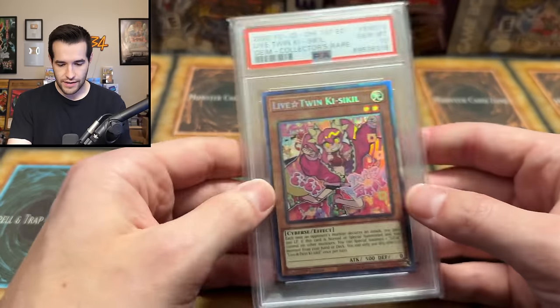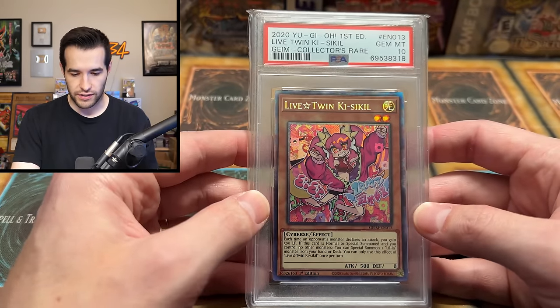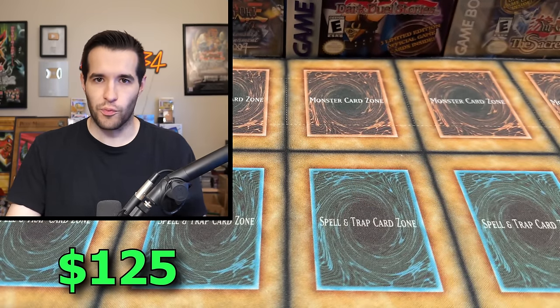Got another one. He individually Bubble Wrapped these with like three different pieces of Bubble Wrap — this is absolutely to-the-max packaging. The box is way too big, way too much Bubble Wrap, but you can never have too much if it arrives safely. Let's see what this one is. Oh — Live Twin Kiss Kill. That's a CGC Mint 10. Newer card, not at the level of what we've been looking at, but it is a PSA 10, so it's not bad.